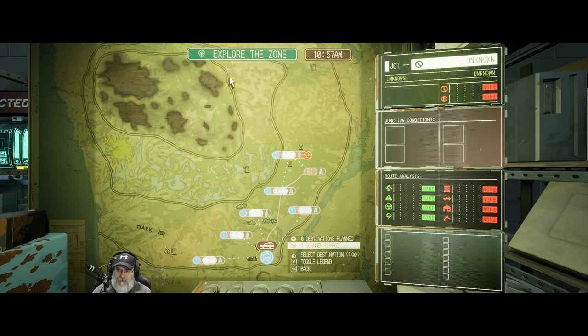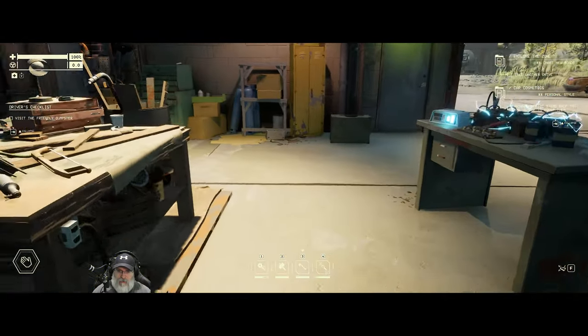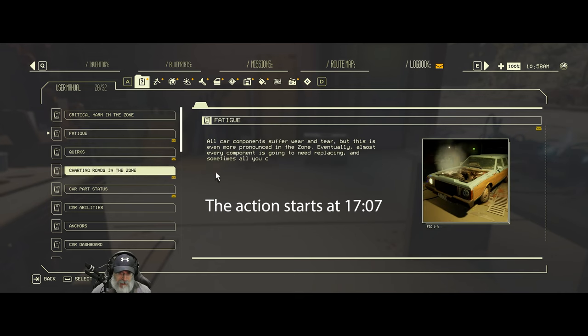Basically our main objective right now is to just explore the zone. Before we get started with that, let's get caught up on our notes too. As usual, if you don't want to listen to me read through the notes, I'll put a timestamp in the video for you to fast forward to when the action resumes. Let's start here with our user manual - Fatigue.